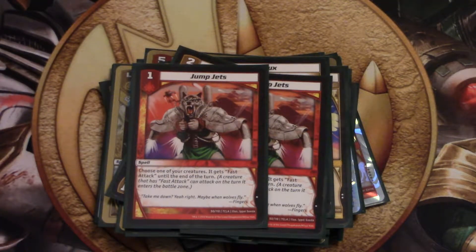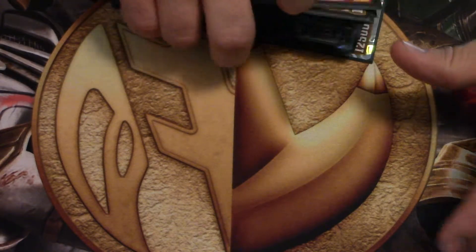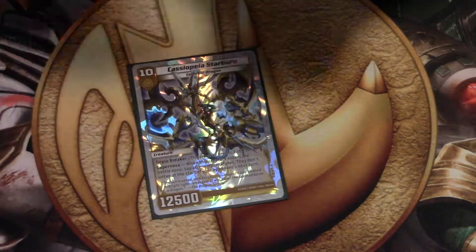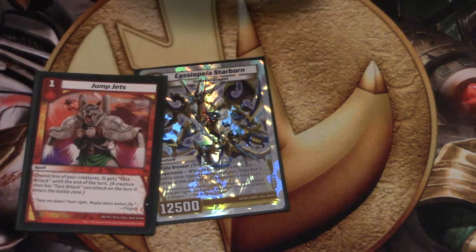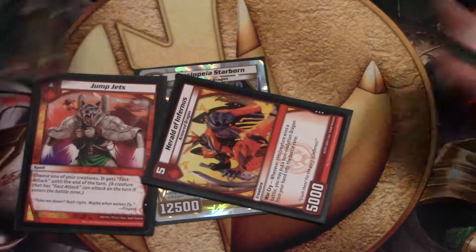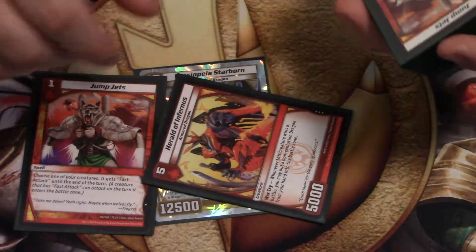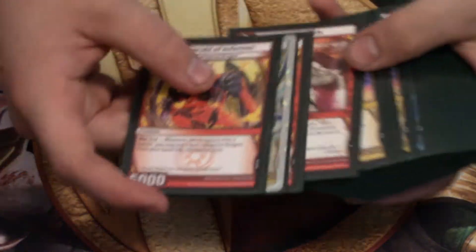For our last card — 2 Jump Jets, because it's a 1-drop and you can add fast attack. So if you don't have Hyperspeed on the field, or you want to swing in for game — you Bottle into Cassapia, then play Jump Jets, and now you can swing for a triple break and start clearing boards. Or you don't have Hyperspeed and you play Herald and just do crazy shenanigan things. It basically gives your creatures fast attack, which makes this deck run so much smoother.